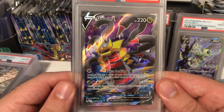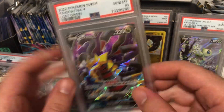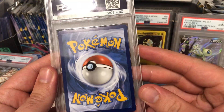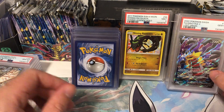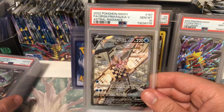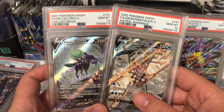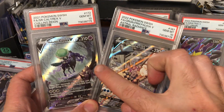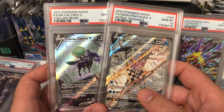The Giratina full art was pretty clean with really nice centering on the front, and the back was really well centered as well - nice and clean. I was predicting that to get a 10 and it did. Then the special arts - I sent off two of them: the alternate art Palkia and the Chilling Reign Calyrex Ice alternate art. I had predicted those would get really high grades as well.